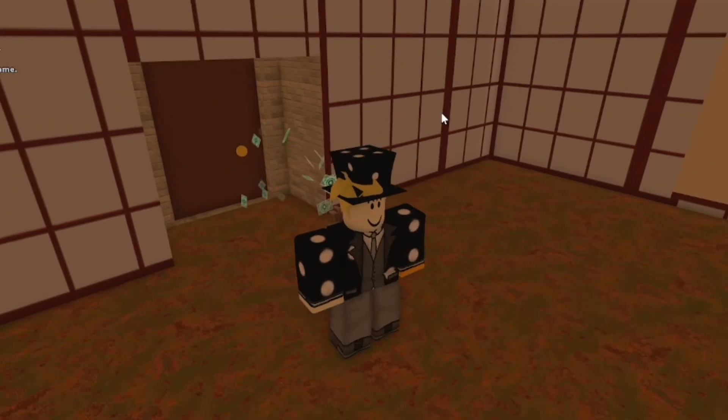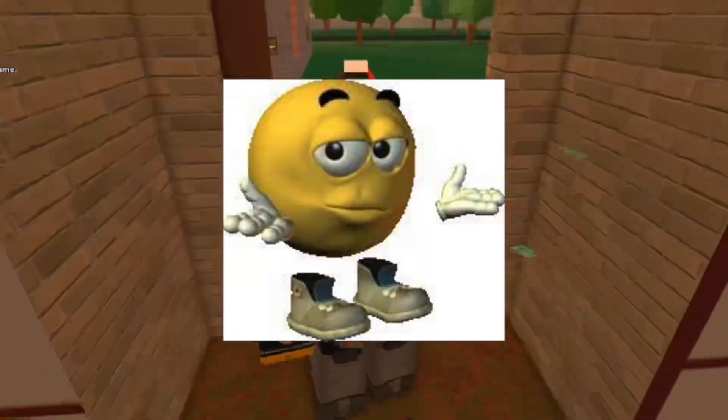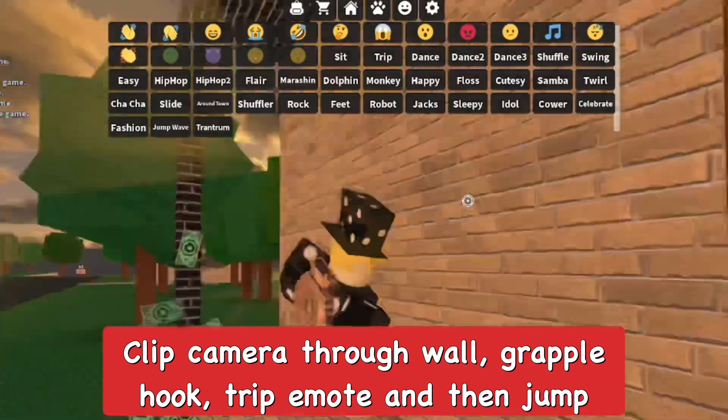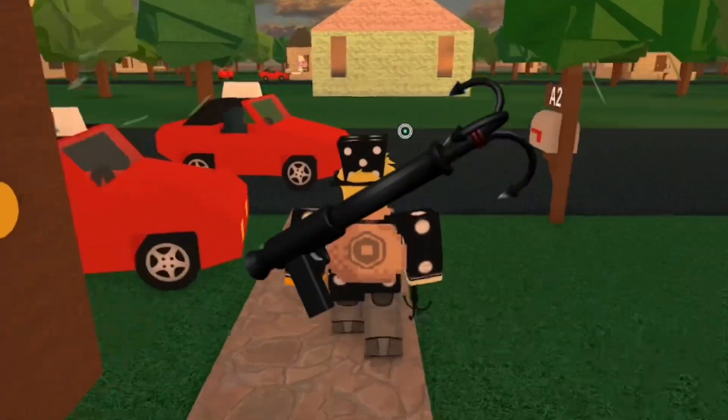As you can see, this person's house is empty so it's kind of boring — I was expecting to get their reaction. But to show you again: you want to clip inside a wall so you can see in there, do the trip email, and then jump. That's how you basically get into anyone's house or work at a pizza place.